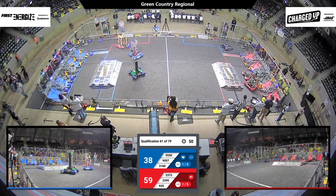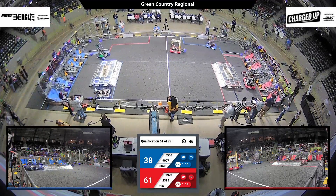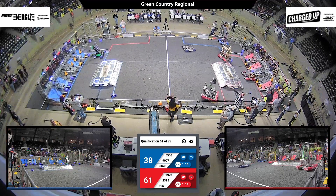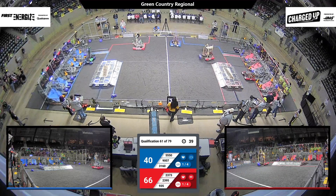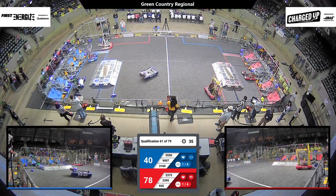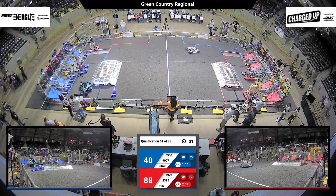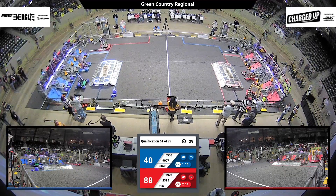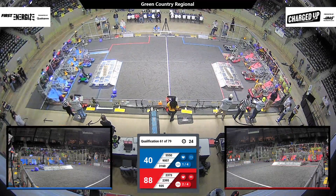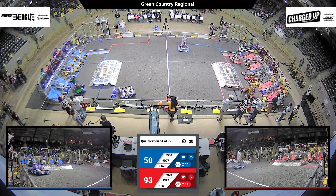9-35 looks like it's not moving over on the red alliance community, while 9007 heads across the field. 2373 on the red alliance looking to get a hold of some of those game pieces. Blue alliance puts up that cone, grabbing that from their human player. That's your 30-second warning — it's 88-40. 25 seconds to go. Let's see how many teams finish out four links or get those game pieces up onto their grid.